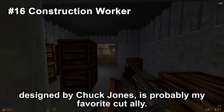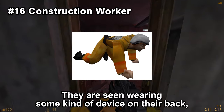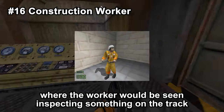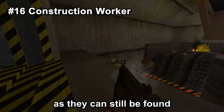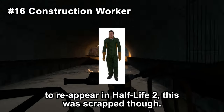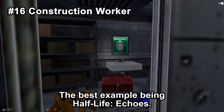The Construction Worker, designed by Chuck Jones, is probably my favorite cut ally. They were meant to be seen just working on stuff around Black Mesa. They are seen wearing some kind of device on their back, the purpose of which is unknown. The Construction Workers were planned to be used in the tram ride at the beginning and in the Blast Pit map C1A4, where workers would be seen inspecting something on the track and then quickly climbing out of the way once the player approaches. These weren't exactly cut, as they can still be found in the game alongside their animations — albeit a bit broken. It was also planned for them to reappear in Half-Life 2, though that was scrapped.